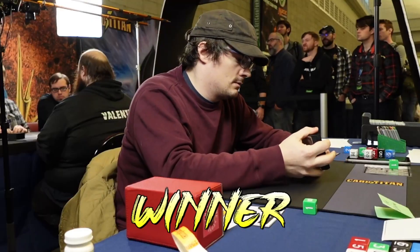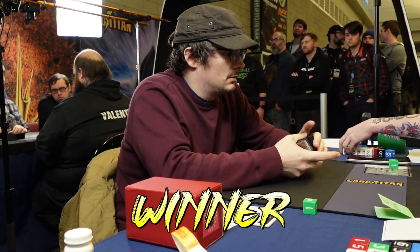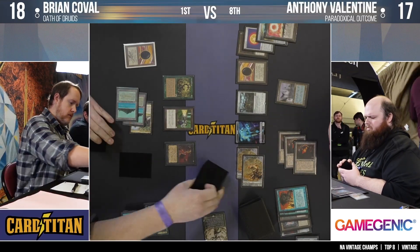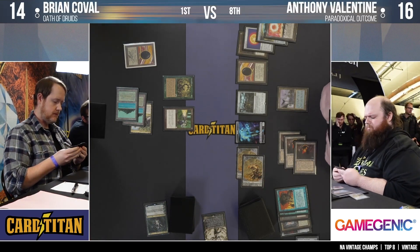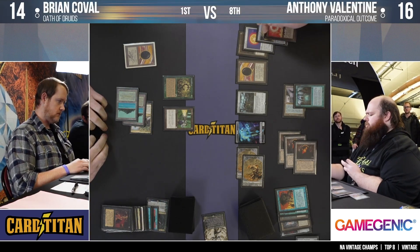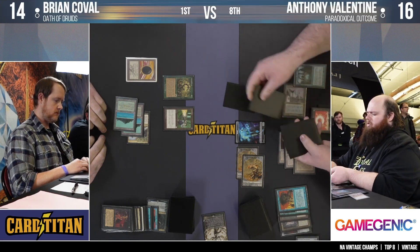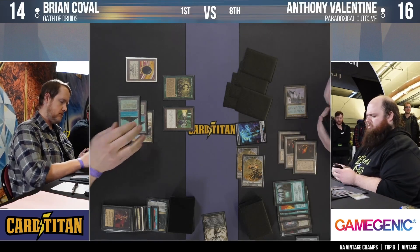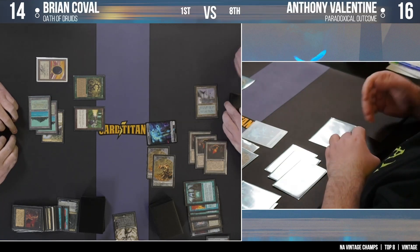Let's jump to our backup match — the rest of our Top 8 will feature Oath and/or Jewel Shops. Here we have our top-ranked player Brian Koval, who appears to be in the midst of game three against Anthony Valentine on Paradoxical Outcome Shops. Look at this board — it is a smorgasbord. Anthony has the trifecta of Shops and a Trinisphere to begin with, plus Tolarian Academy enabling the PO on the stack right now despite a Null Rod in play.